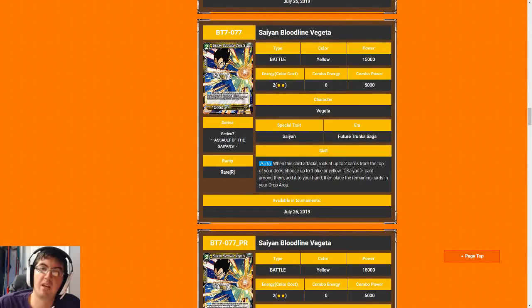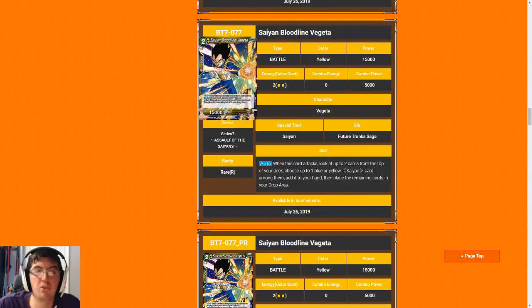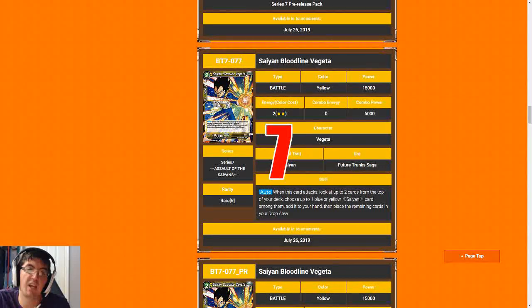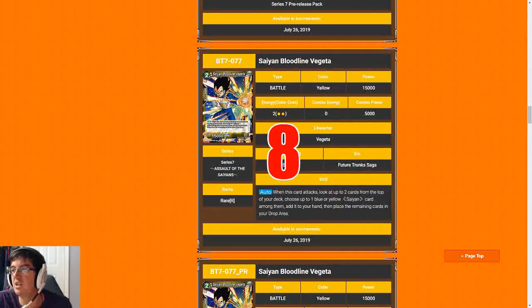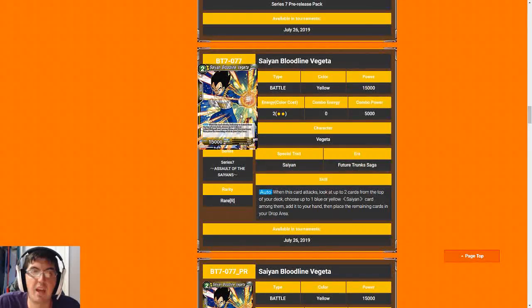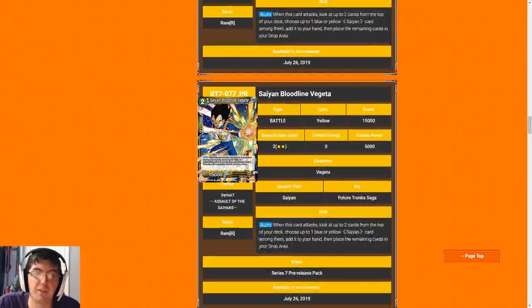Next up is the rare Saiyan Bloodline Vegeta. He is a two-drop 15k, which is a good rate — that's where we want to be for two-drops most of the time, and that usually gets me around a six or seven. But Vegeta is a little bit better because he's going to draw me a card most of the time when he swings, if you're at a critical mass of blue or yellow Saiyans. I'd say he's a seven in most cases, but if you have around 15 or 16 targets — a critical mass of Saiyans — he jumps up to an eight. So about seven-point-five in the average case. Really solid rare, not going to win you a ton of games like Vegeta the Cruel or Raditz, but he will definitely put in a lot of work.